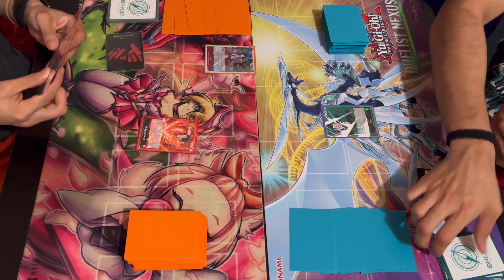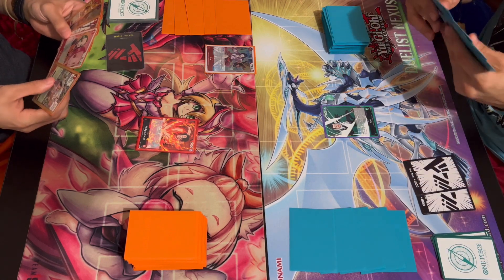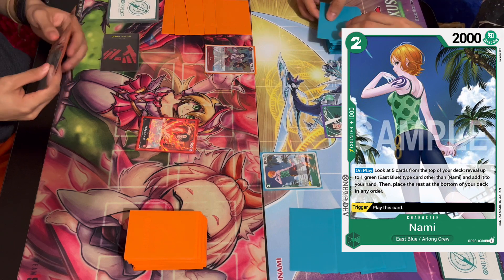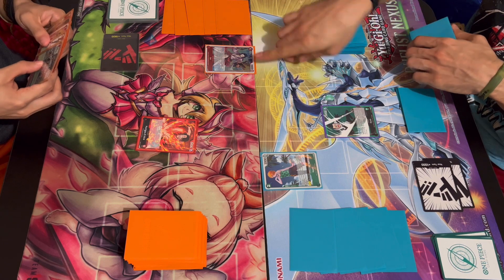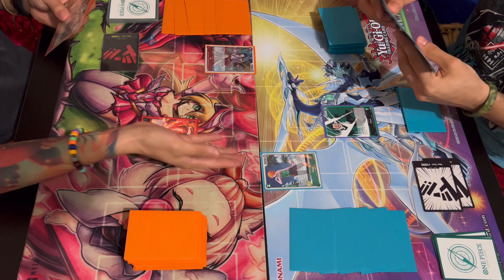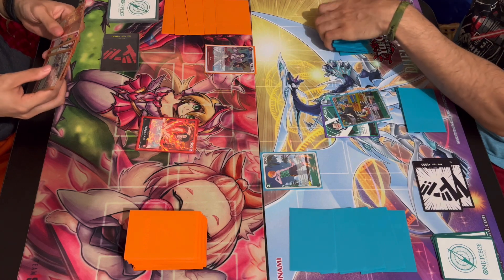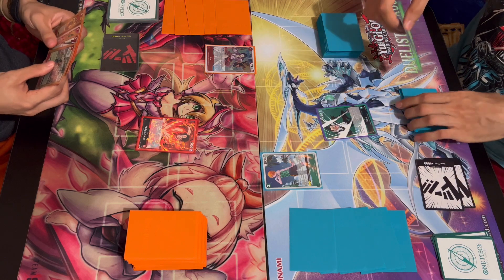My turn. Draw. For my main phase one, rest two, play Nami. Nami — search, look at five for an East Blue. What a ripoff, it costs two. What a silly card, it should have been one. Look at the inferiority — two for one. This is why some decks are better than others, and it doesn't even search Whitebeard cards. So bad — it's a piece of trash. Alright, we're going to get Mr. Krieg. He's in East Blue. And I end my turn.